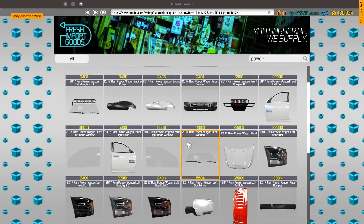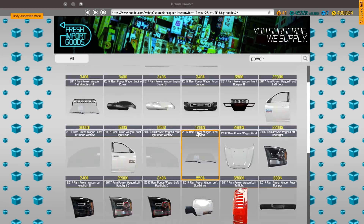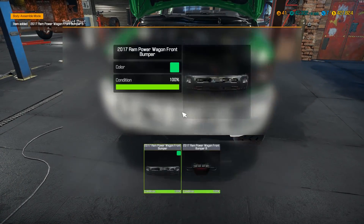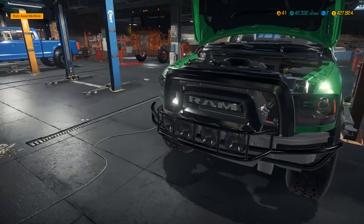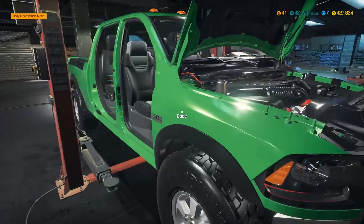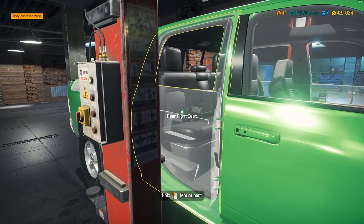Let's get a different front bumper. I kind of want some lights on it, so we'll slap this new Power Wagon bumper on there. Yes — it's got the front skid plate and everything, perfect for off-roading, which is the whole purpose of this truck.